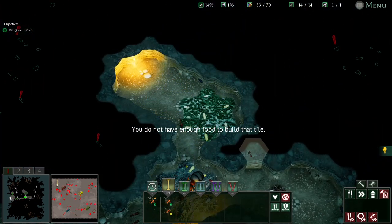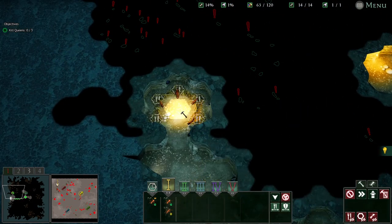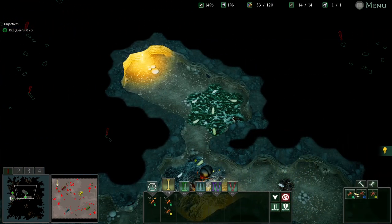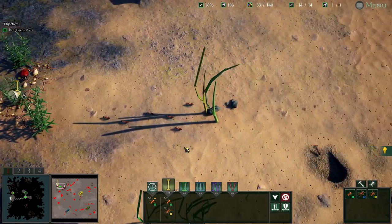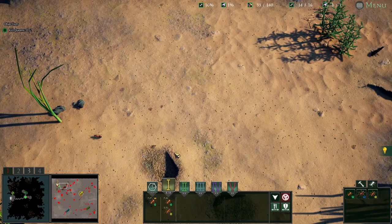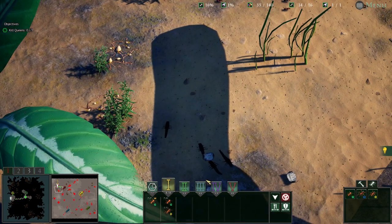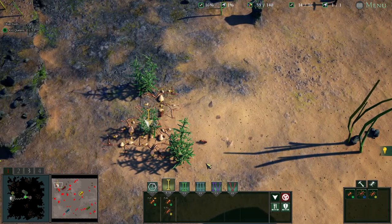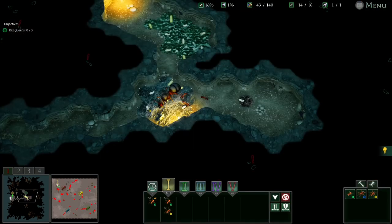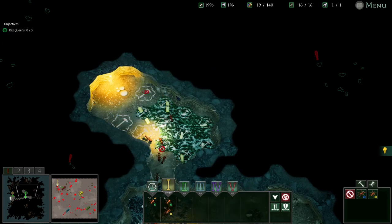We'll expand the workers. Got one spitter so I think we're okay. I was envisioning a lot more hostiles on the surface but honestly there's not really anybody, so we've got a nice collection of nectar farms here. You guys are doing a nice job down there — we'll come down in a minute once we get a bit bigger.